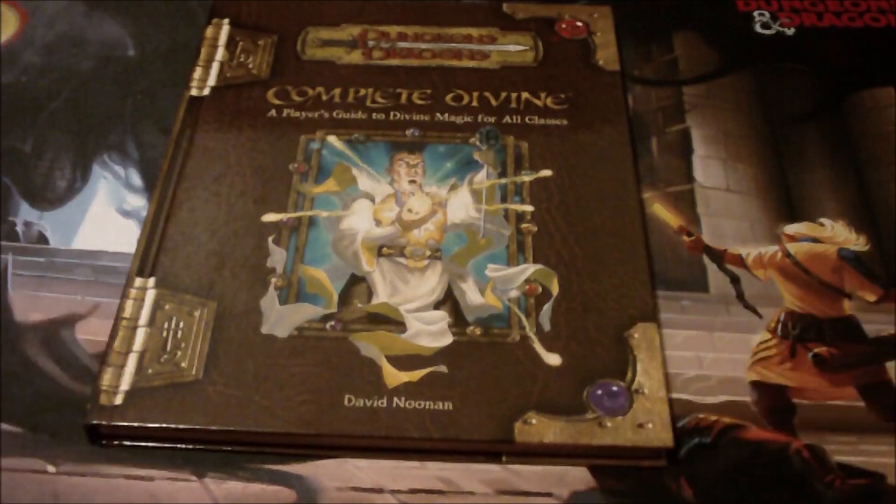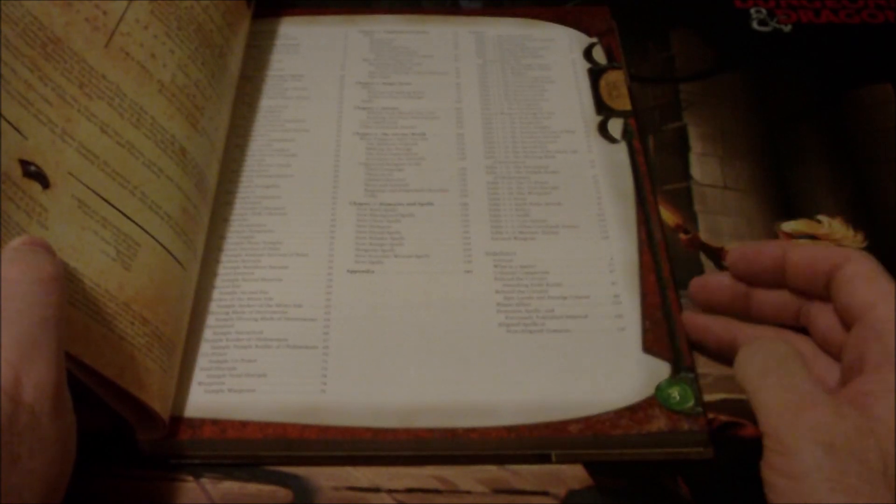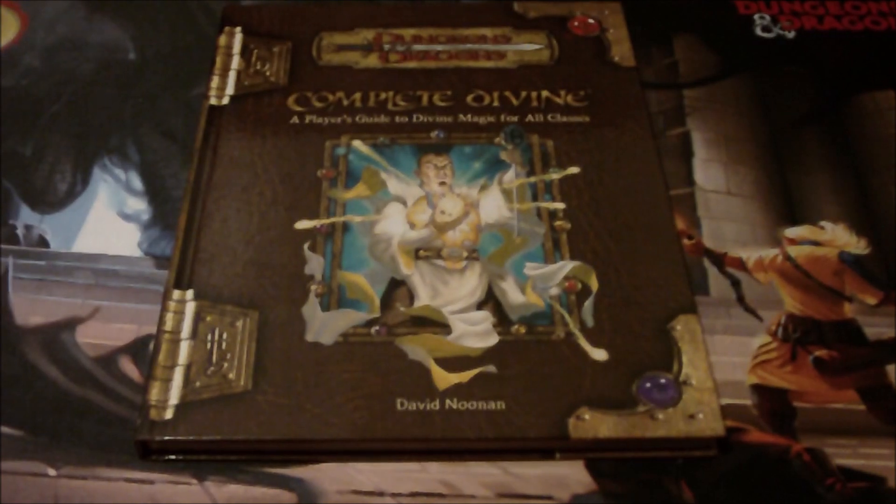After that came Complete Divine, focused on druids, clerics, and paladins. It also had the Favored Soul, the Shugenja, and the Spirit Shaman. The Shugenja and Spirit Shaman didn't interest me — I never felt the Oriental Adventures-style classes meshed well with the European-style D&D world. But the Favored Soul was really cool because it was essentially a sorcerer version of the Cleric — spontaneous casting, no spell preparation needed.